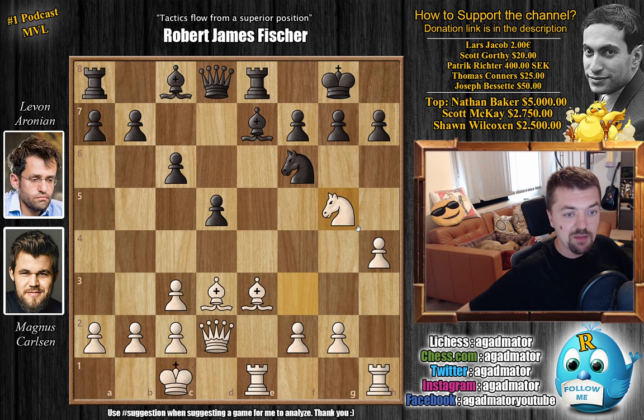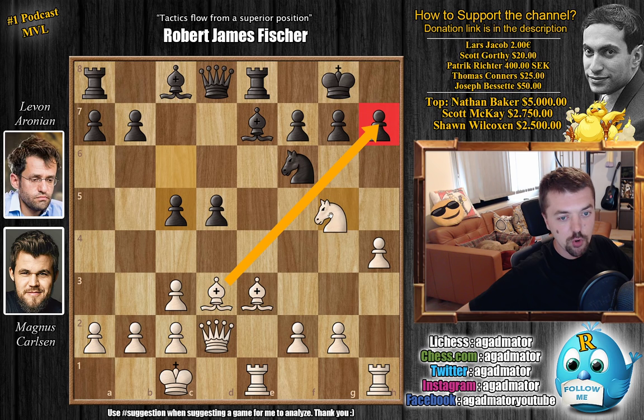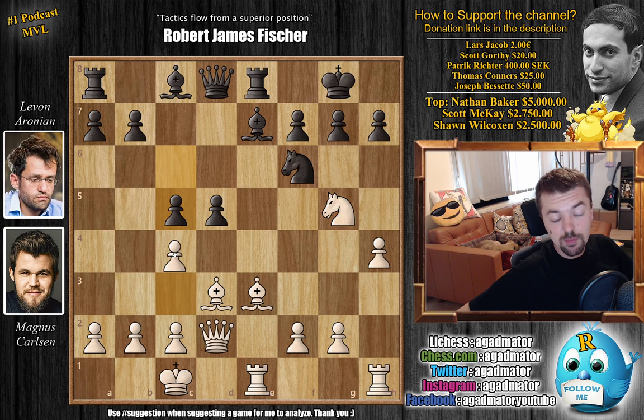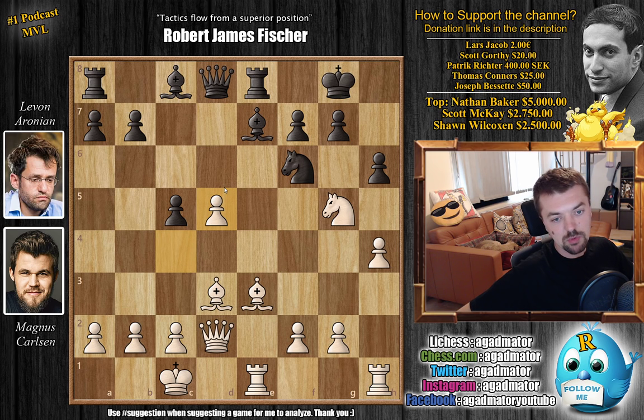So Magnus immediately went knight to g5, which tries to provoke h6 to get some weakening in front of the king. But Levon first goes c5 - he wants to play c4 and get rid of the light-square bishop. You don't want this bishop and knight eyeing the h7 pawn. Now c4 by Magnus, not allowing black to push c4. And here we have h6 finally going after that knight. Magnus did spend some time - around almost 5 minutes - and in the end he played c captures on d5, not going back with the knight, because there is actually quite a lot to calculate.